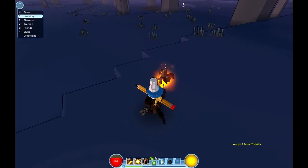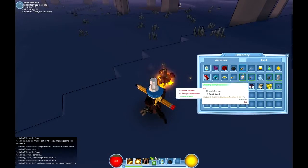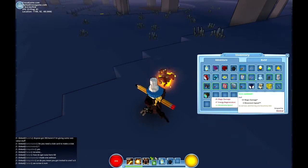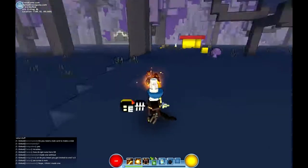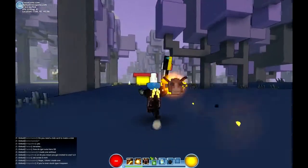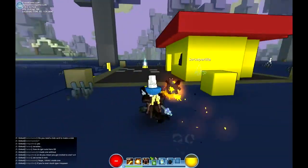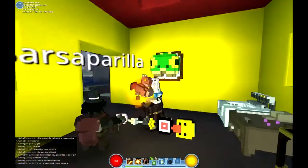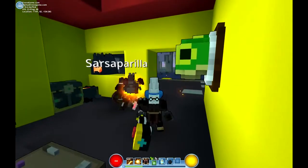I just got another staff — terror trickster. That's not how you open it, use inventory. There's the forge, here it is! Oh that is badass! I'm coming towards you so you can see it. Here, you like my build?